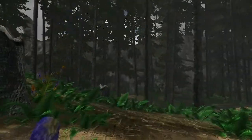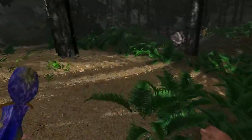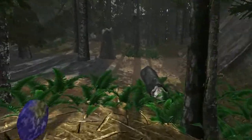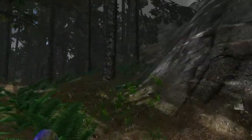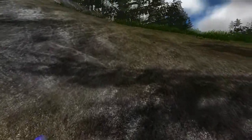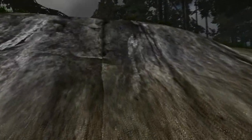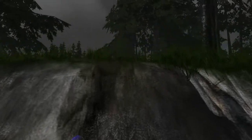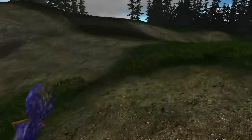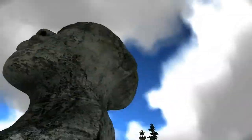Head east until you hit another cliff wall. See that head? Head to the head. Turn left, and then head to the head. Climbing will be involved. Once you get close enough — or high enough — you'll be able to see Outpost Sirius from this location.